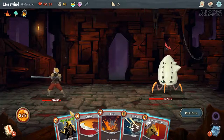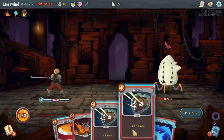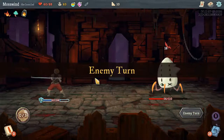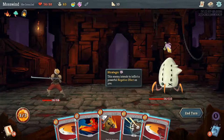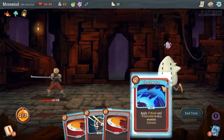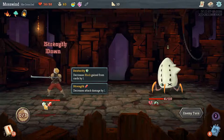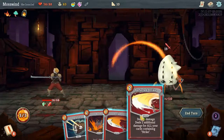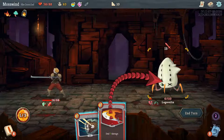I'm gonna Pommel Strike first — gain 11 block. And then I'm going to defend again, so I'll only take 2 damage here. Now he's doing a negative effect, so I can attack him as much as I want here. Let's do this — I like the Shockwave here. Now he's vulnerable and weak. My stuff is getting decreased now, which isn't great. 6 damage. Strike him and we're done. Very nice — it's a lot easier than usual.